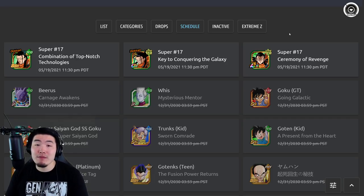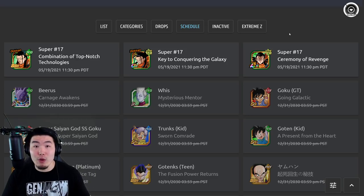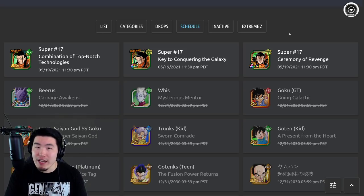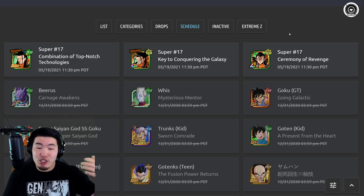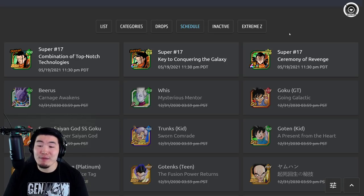Number one, especially for Global players, we got the sixth anniversary coming in less than two months — almost exactly a month and a half from now. The LR MUI Goku and Super Saiyan Blue Evolution Vegeta are just way better than Super 17, so that's one reason why this is a massive bait. The other reason is that in about five days, we're getting update 4.16.0, which should be introducing the summon coin exchange in the Baba Shop, where we can exchange useless SSRs — like rainbow SSRs — for summon coins: red coins, gold coins, and blue coins.